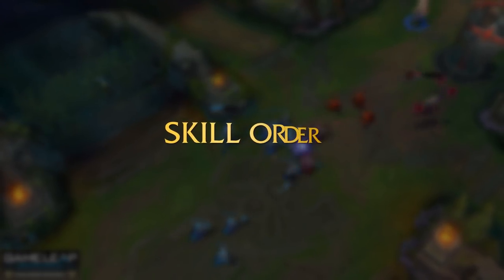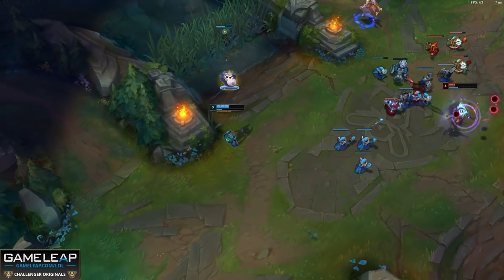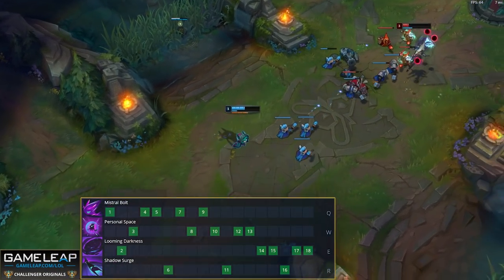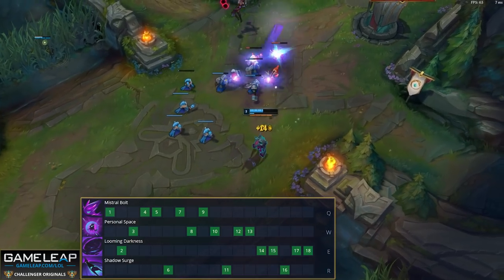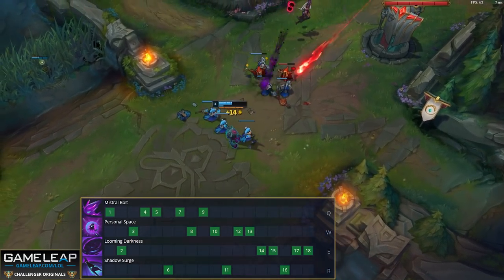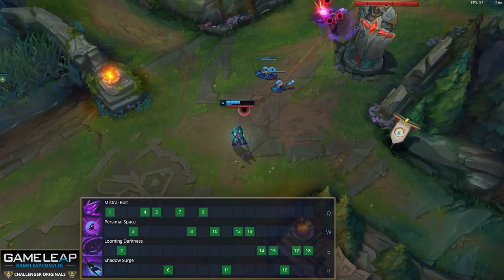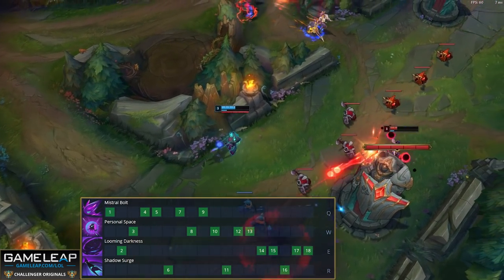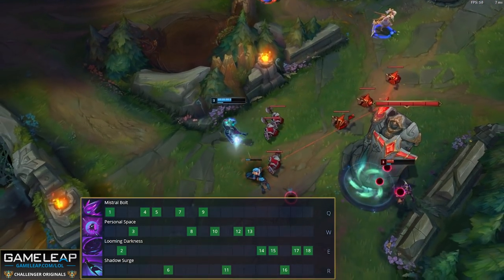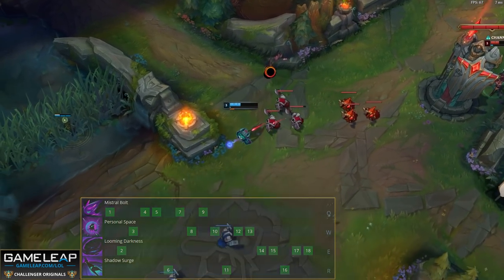Against melee champions in particular — because these typically have dashes like Talon and Zed — these will give you free Gloom stacks, so auto attacking is going to be a massive part of your damage output, especially in the early game. In terms of skill order: against ranged champions, start with your E first just because it gives you more range; but against short range and melee champions, starting with Q is a little bit better just because it's on a lower cooldown. At level 2, skill whichever you didn't take at level 1, and then at level 3 skill your W so you have all basic abilities. Then max out Q first, followed by W, and then E last. Put a point in your ultimate at 6, 11, and 16.